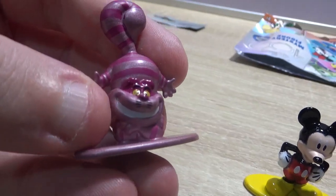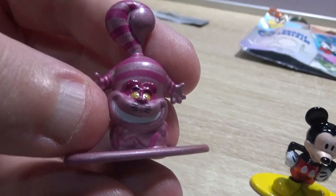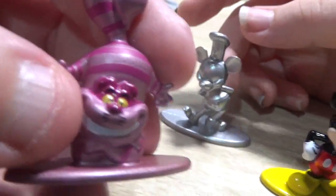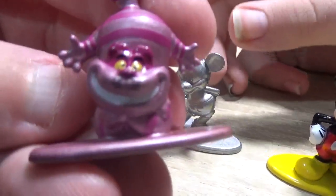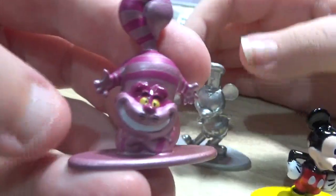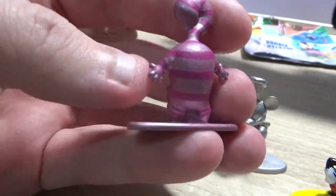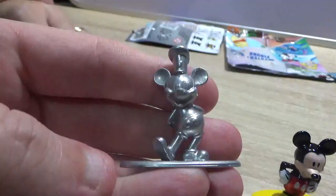He's upside down - hang on, he's fine. So it's Steamboat Willie - look, isn't that his name? I've got headphones on so I heard Steamboat Willie really loud. Let me finish with the Cheshire Cat - he's doing a handstand, isn't he? Great, look, and there's his bum. They even colored the base, that's nice.